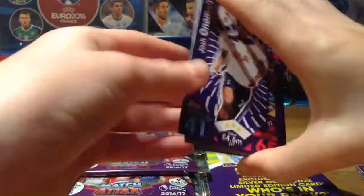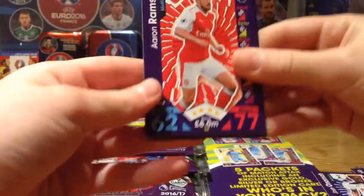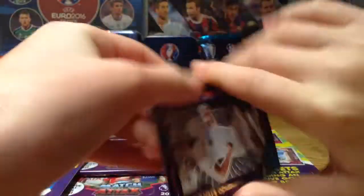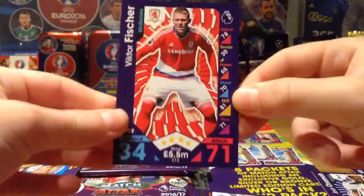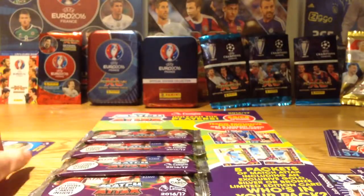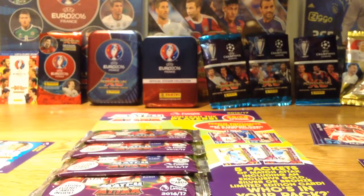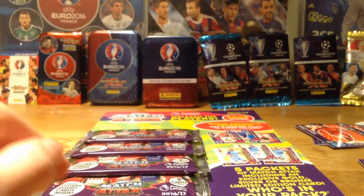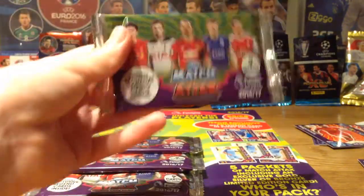Just pointing out the big ones. I have a Tottenham player - Josh Onema - so that's a point, nice. Then we have Aaron Ramsey. Lorente Swansea Super Striker and Victor Fisher. That was a pretty decent pack actually. Nathaniel Klein who is a trade - you can give him to me. And we do have Kelly and George Boyd. Let's go straight into our next packs.